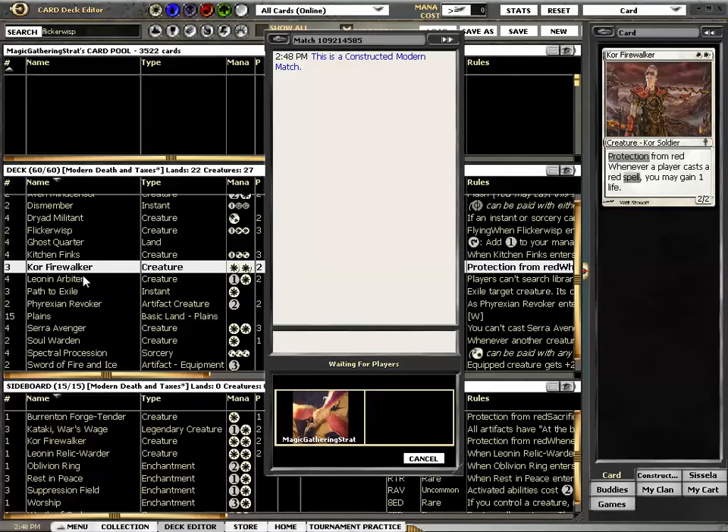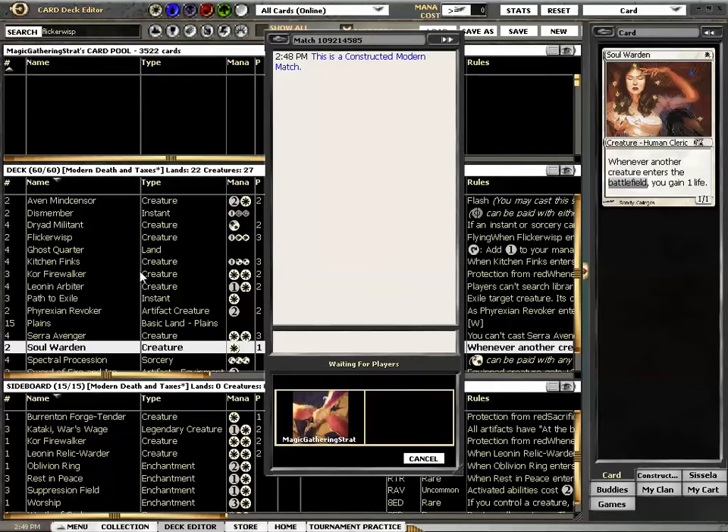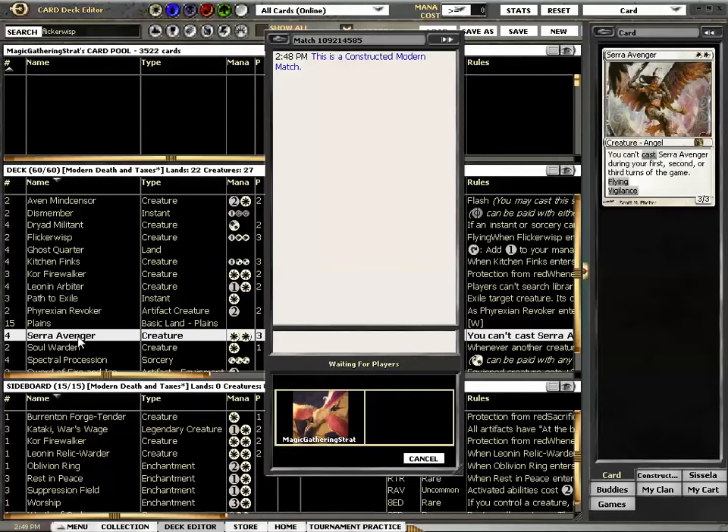Firewalkers. The reason I use Firewalkers here is because I was thinking about entering the PREs, and they are full of burn. So Firewalker seems to be a really good card there. I am also using two Soul Wardens — probably not the best cards in the deck — and two extra Seravengers, a card that was already in the deck.